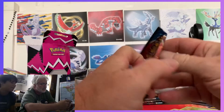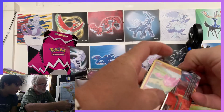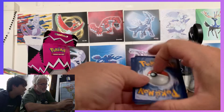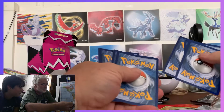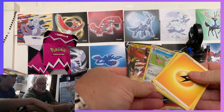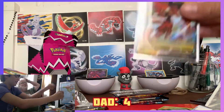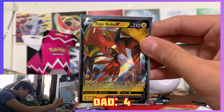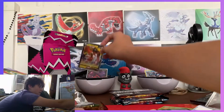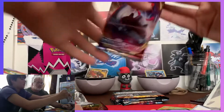Cool Dad opens a Battle Styles — ready? Bang bang bang. It's a V, bro! Tapu Koko V! The score is four to one. Bang bang bang — I like it, it's a nice card.